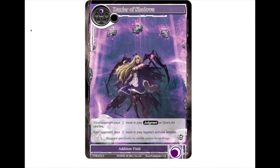There are a lot of regalia out there, and if they suddenly start costing more they become less impactful — which is fantastic. And the fact that Artemis Bow itself can't break this addition, since it's an addition field and Artemis can't destroy addition fields, means we're going to have to start boarding in addition hate to deal with these decks.